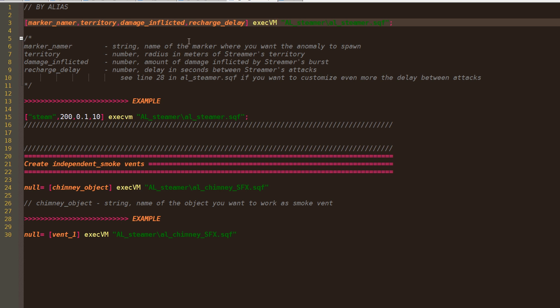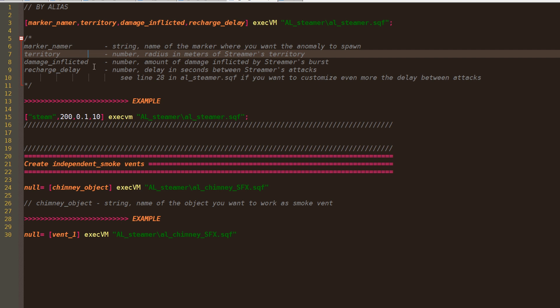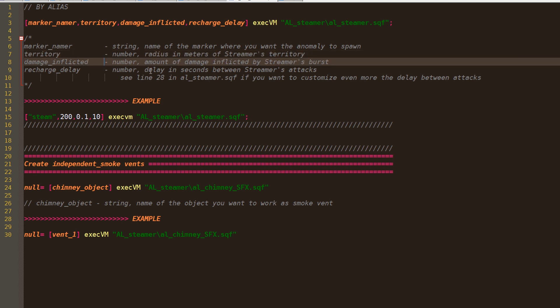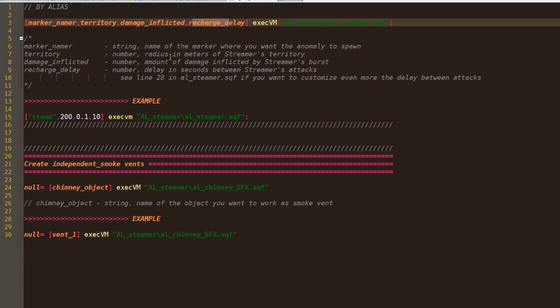Talking about parameters, let's have a look at any_alias_steamer.sqf. We have four parameters: first is the name of the marker which sets the position of the anomaly; the next one is the radius in meters of the steamer's territory; the third parameter is the amount of damage steamer inflicts with his attacks on units; and the last parameter is the delay in seconds between attacks.